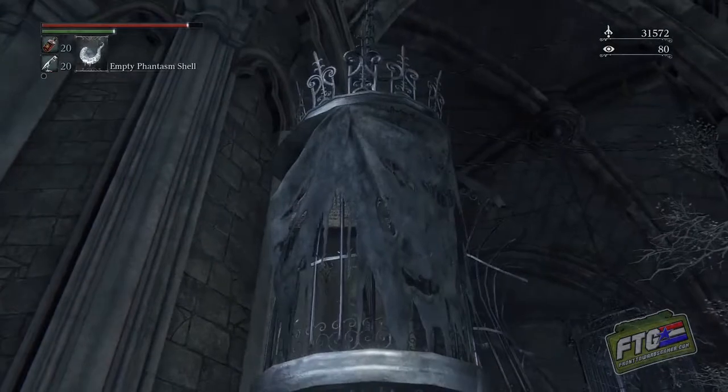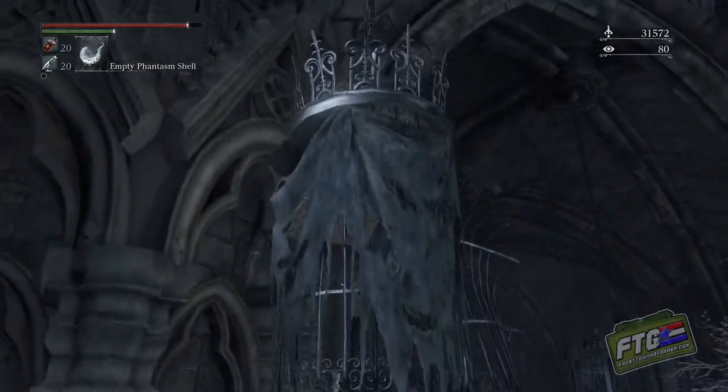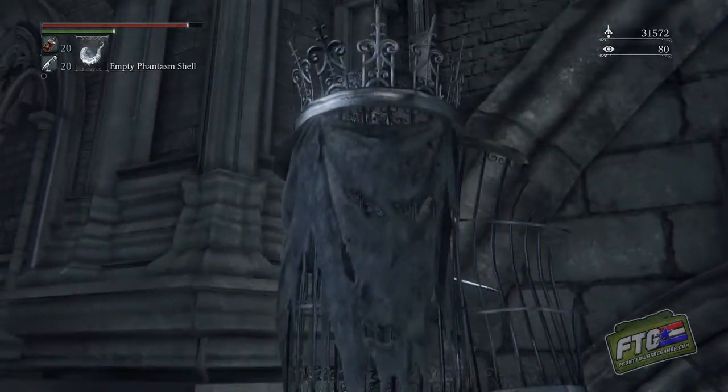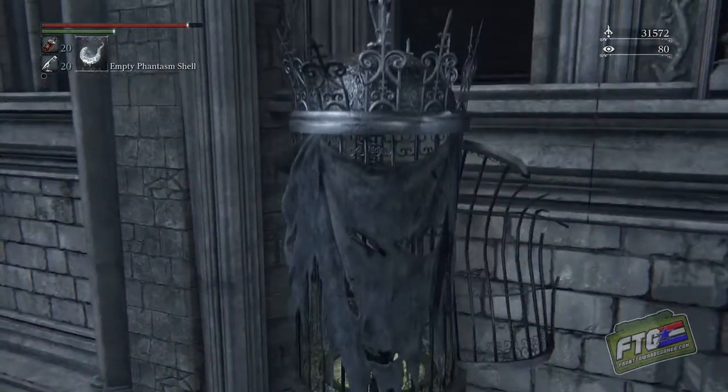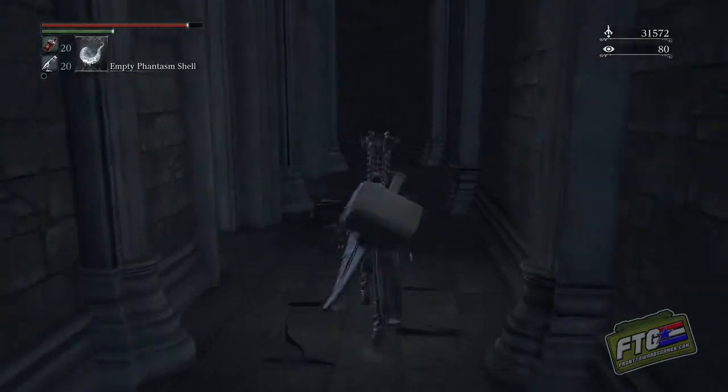Head on up this elevator, and we're gonna jump out as soon as we see the open window. Here it comes. Just jump forwards, roll, head left, run on to the back.